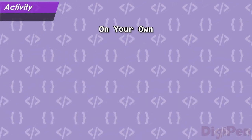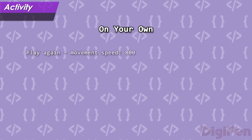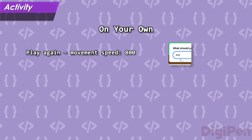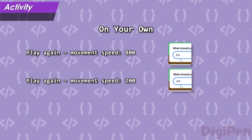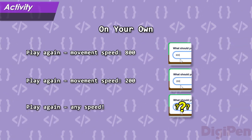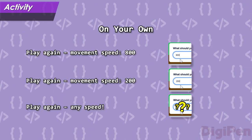Play this version of Crystal Cat a few more times on your own. First, play with a speed of 800. When you're done, play again with a speed of 200. When that's finished, play again with any speed you want. Try to find a speed that you think feels really fun.